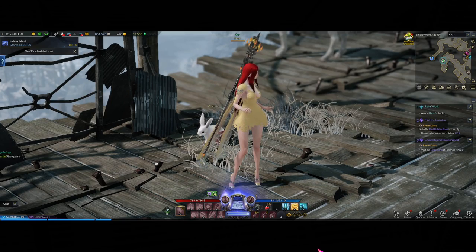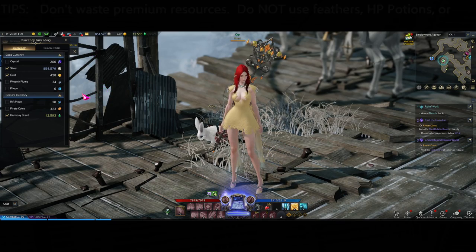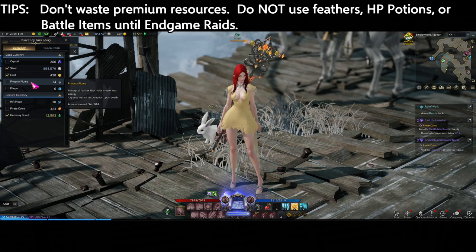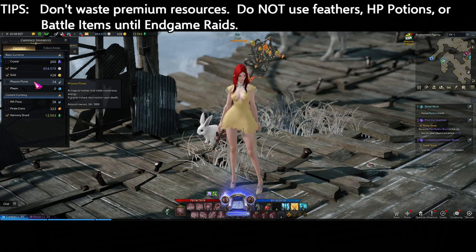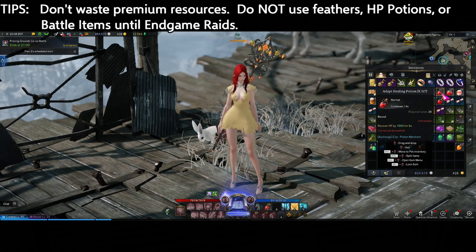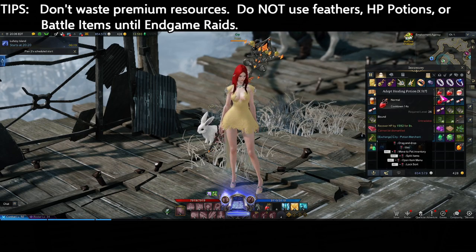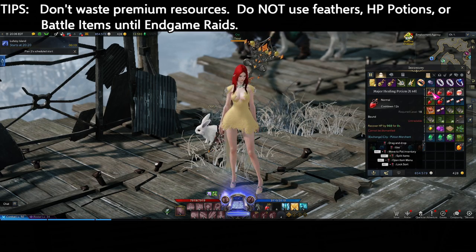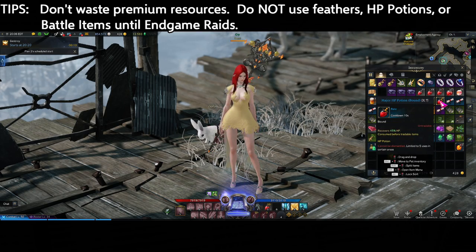Now for some important advice for your journey in Lost Ark. First, you don't want to waste your resources. The Phoenix Plumes you use to revive — don't use those while leveling. Only save them for endgame raids. There are also two types of potions: the Healing Potion and the HP Potion. Healing Potions are fine to use because they recover a set amount — as you level up higher they become less and less effective. But the HP Potions — do not use those while leveling.